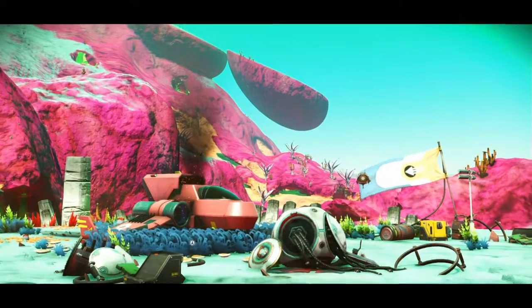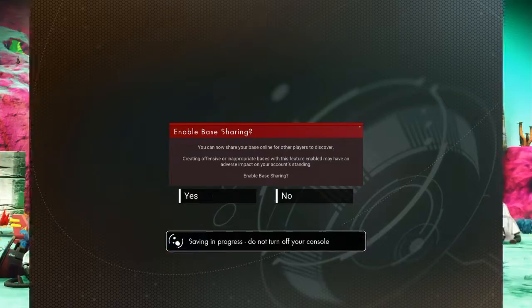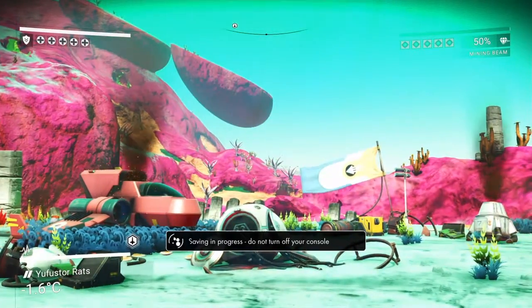You can build your own base on planets. Right here — enable base sharing. We're going to go ahead and share our base. We're not going to make anything stupid, like a 13-year-old building something ridiculous. No, we're actually going to play this game right.